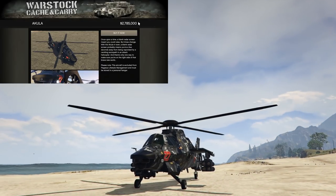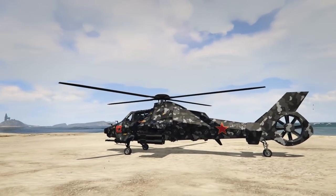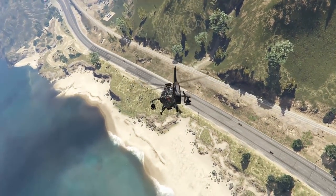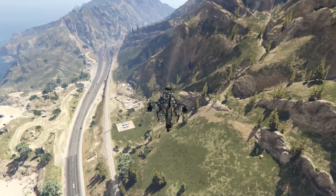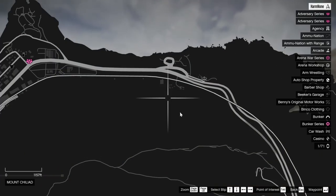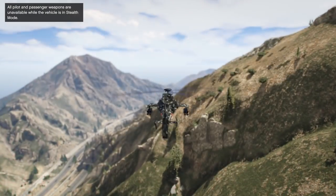At number 10, we have the Akula. This is going to be an example of a soft counter. The Akula, if you didn't know, is one of the fastest helicopters in GTA Online. It also has some really good features to help you get away from Oppressor Mark IIs. The first is stealth mode — when you press H on keyboard, you can go into stealth mode, taking your helicopter off the map for every player in your session.